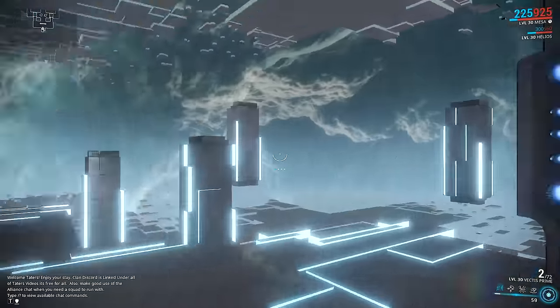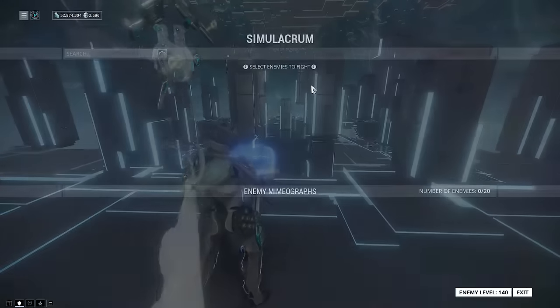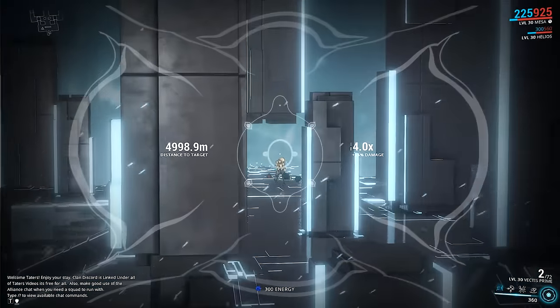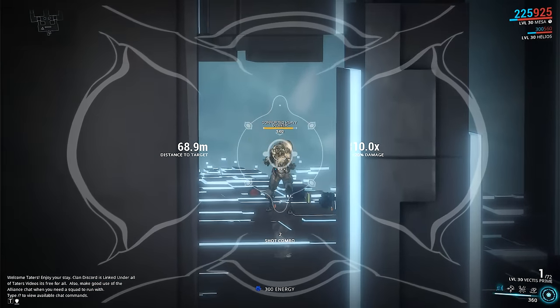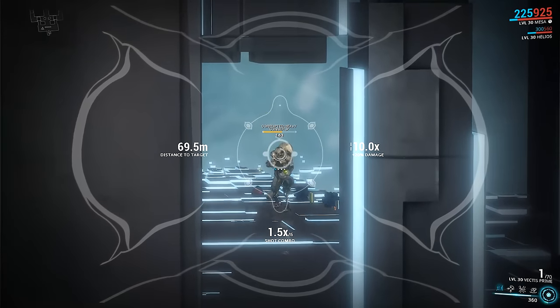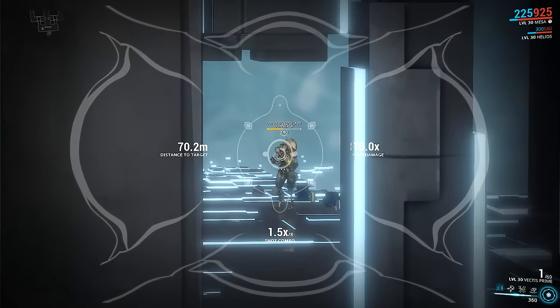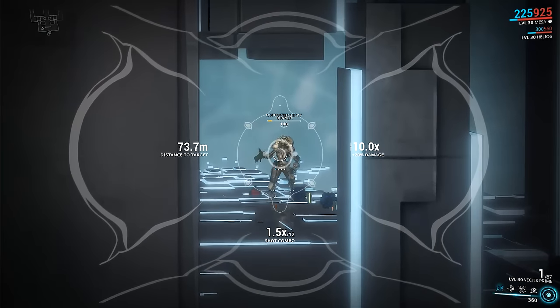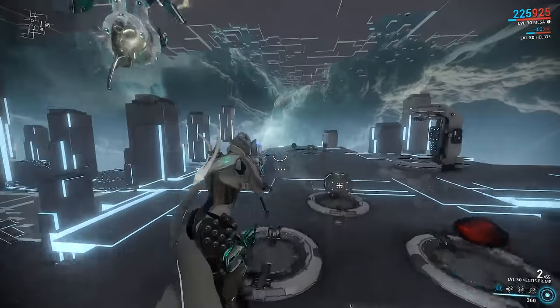My build was pretty straightforward — building for crit damage with elementals thrown in. Depleted Reload is a personal choice on the Vectus Prime; you could add an elemental mod instead, or stack Charged Chamber with Prime Chamber since both of them stack, giving you a 140% damage bonus. I also don't run Argon Scope or Harkonar Scope on my Vectus Prime — those are personal choice mods. As always, mod to suit your own playstyle.